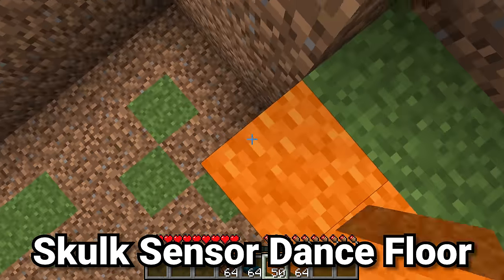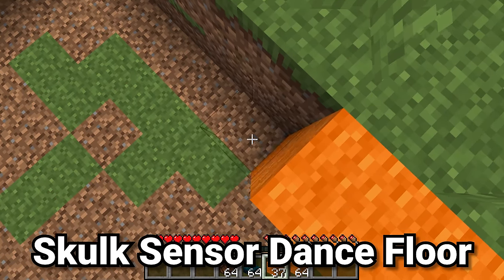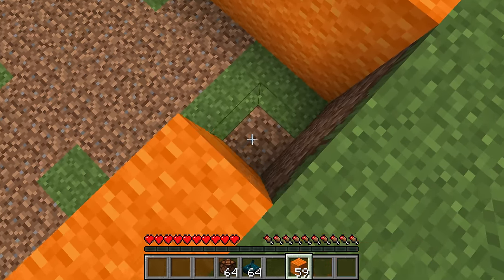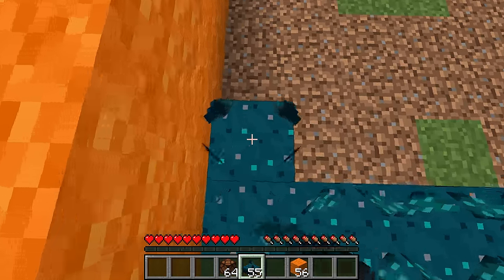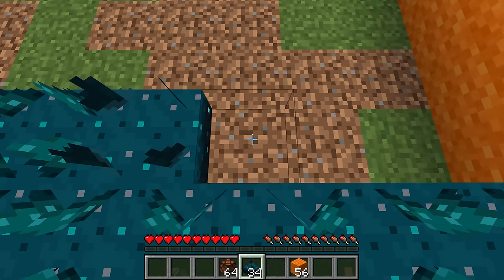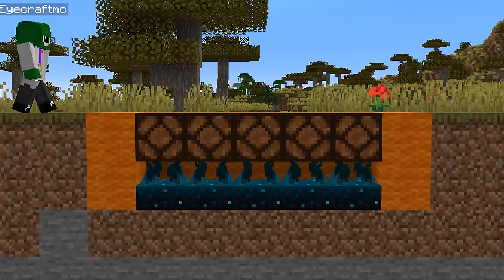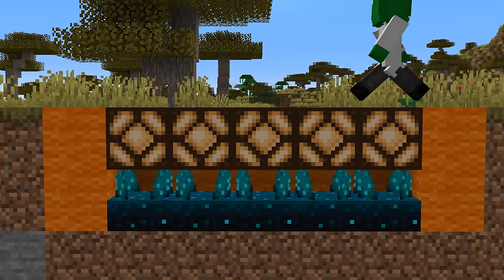You can make a light-up dance floor in Minecraft with skulk blocks and redstone lanterns. Start by picking out the area you want, then dig down two blocks and surround the edge in two wool blocks. On the bottom, place down as many skulk sensors as you want — for an 8x8 dance floor that's 64. Then place redstone lamps directly on top of the skulk sensors so that when they receive a signal, these blocks will light up.